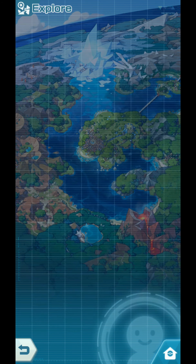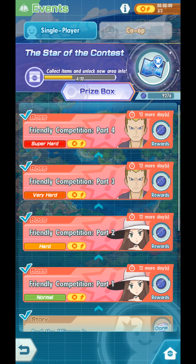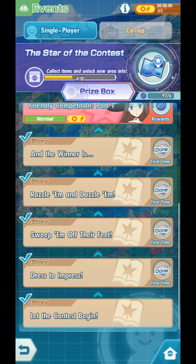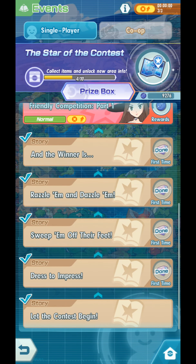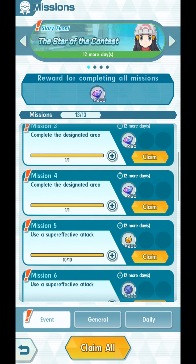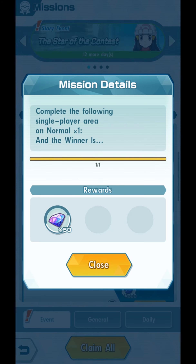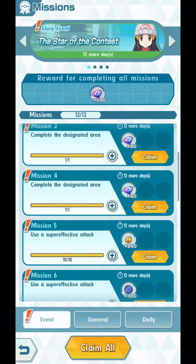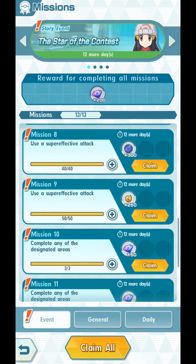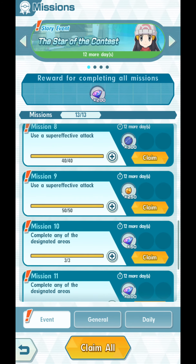We are done with the start of the contest. We have unlocked the story, finished the story, and now we can obtain our rewards for the missions. Complete the designated area — missions 1 to 4 is basically unlocking those areas that need to be unlocked using prize boxes. Use a super effective attack 10, 20, 30, 40, 50 times. Very obvious, no need to elaborate.